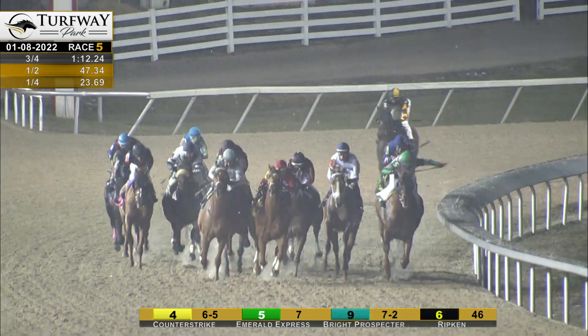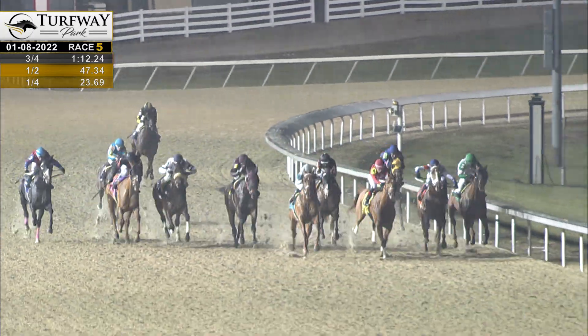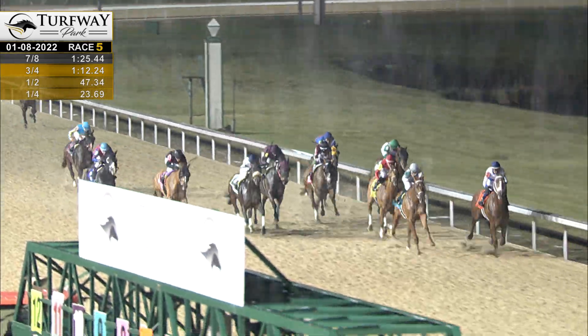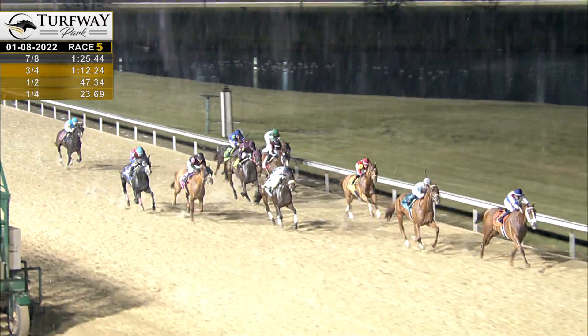Counter Strike comes calling for the lead. On hold in between horses, Hague Point now gets a seam. And here comes Hague Point splitting horses as they have a furlong to go. It's Hague Point by the furlong grounds. Bright Prospector has momentum to the outside. Here comes Bright Prospector up and after Hague Point. These two square off in the final stages.